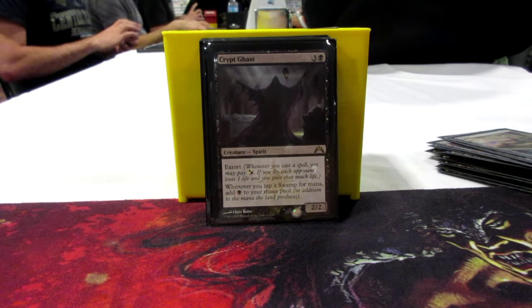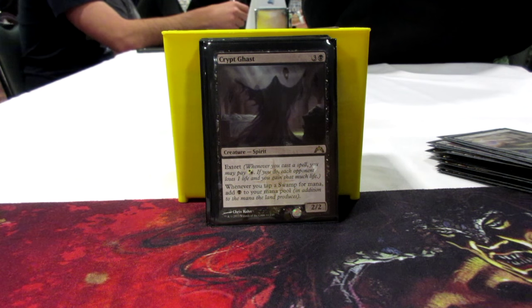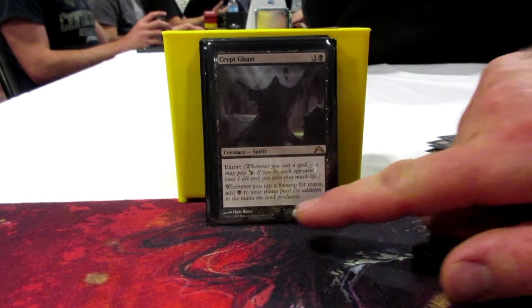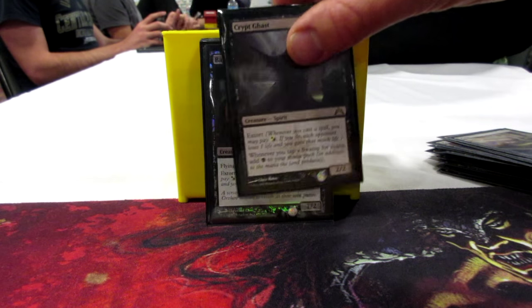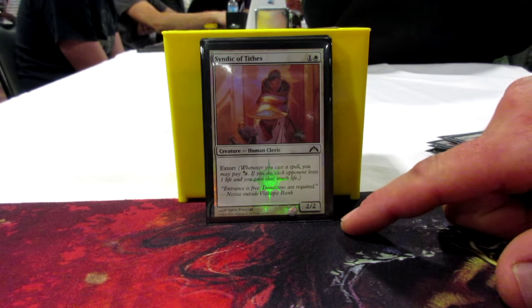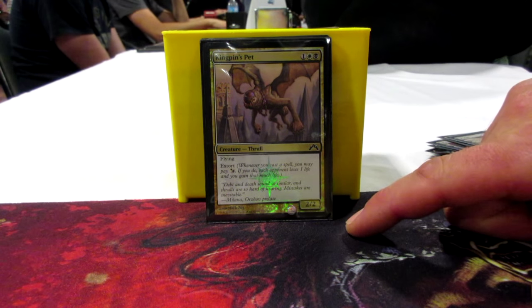Now the extort creatures. Crypt Ghast — extort is whenever you cast a spell you can pay white or black, and each opponent loses a life while you gain that much life. In a four-player game, each player loses three life and you gain three life — extort is awesome for Karlov. Crypt Ghast also has whenever you tap a swamp you get an extra black, like a little mana doubler. Basilica Screecher is a 1/2 flyer with extort. Syndic of Tithes is a 2/2 with extort. Kingpin's Pet is a 2/2 flyer with extort.